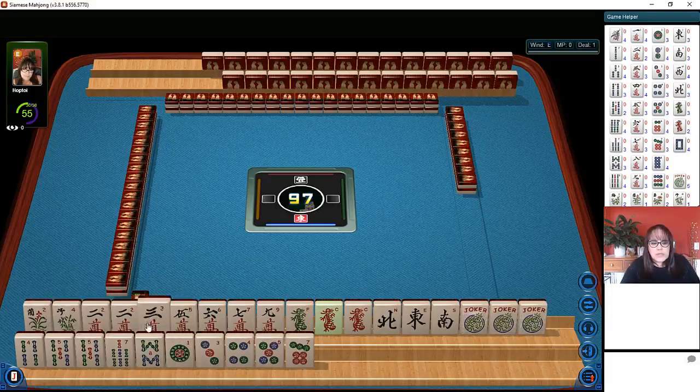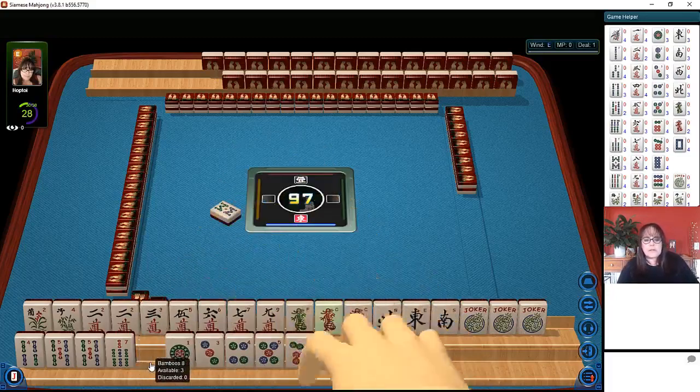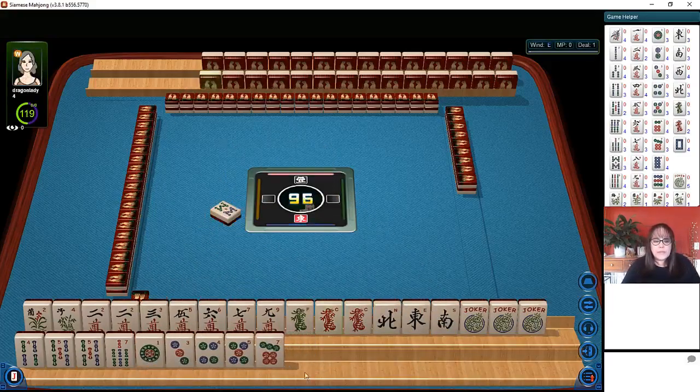What we have here: pair of flowers, pair of twos, three five six seven nine crack, dragons, pair red, north, east, south — we might be able to play a news hand. Then we have four five seven eight, six seven eight. We have a lot of little numbers. We do have six seven eight nine — can't keep it all. One three five seven, five seven nine, we do have some potential for odds.